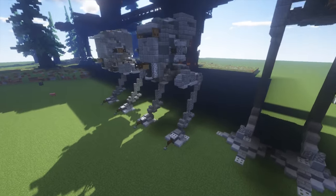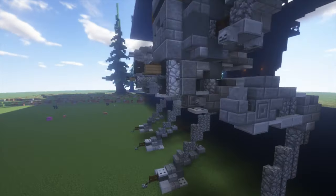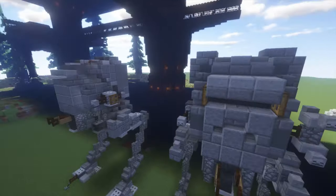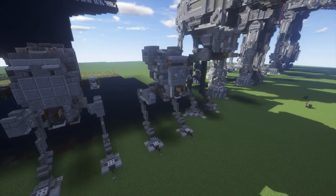The First Order AT-ST is pretty similar — the legs are essentially the same as the standard one, just a little bit changed up in the top section here. The main body is fairly different; it's pretty much an entirely different build. Anyway, let's not drag this out and get straight into it. On to the first section, which will be the legs.